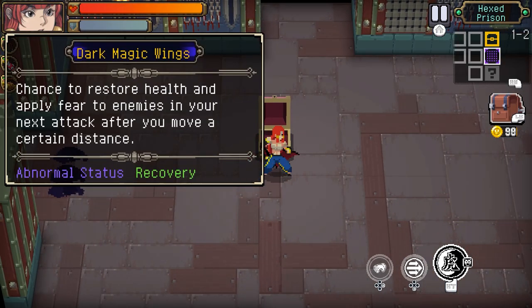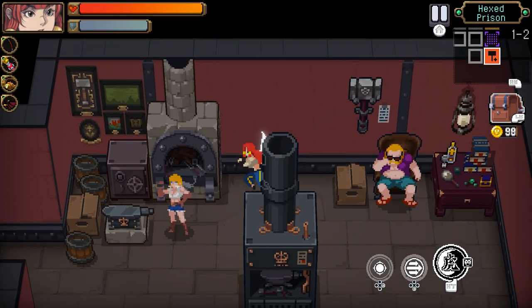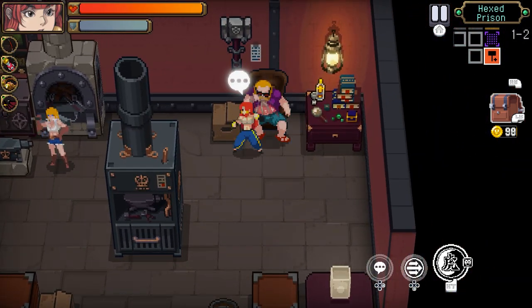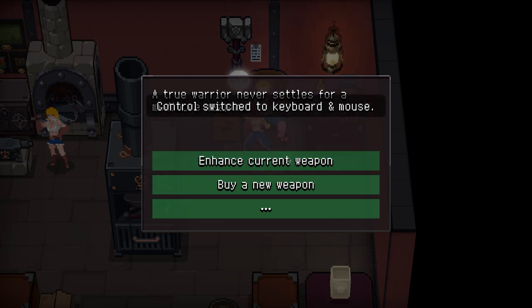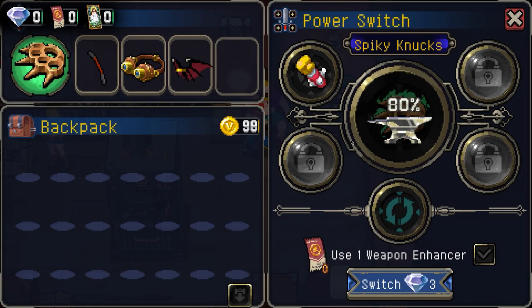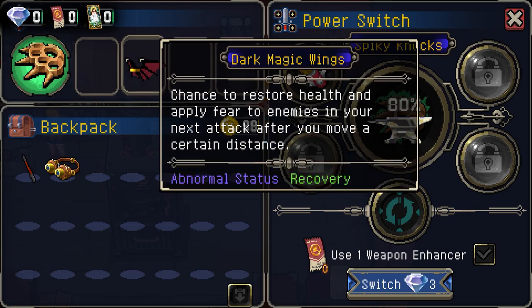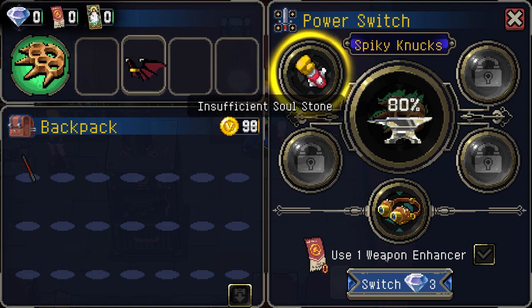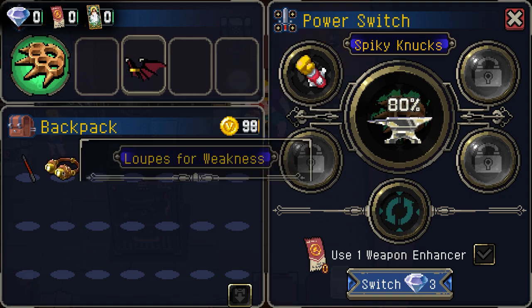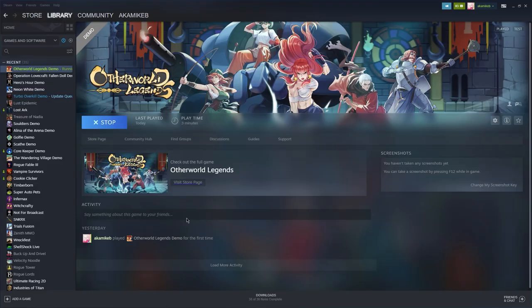We got the chance to restore health and apply fear — sure, make me stronger. Enhance your current weapon — let's go ahead and enhance. I got dragon. Chance to restore health and apply fear, and this one was critical hit damage — I'm just gonna raise this one up. It's official soul stone. That's Otherworld Legends.